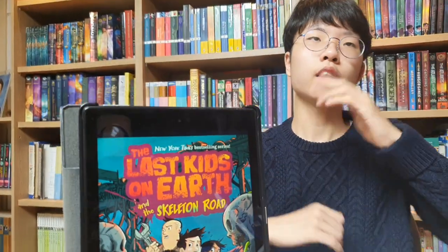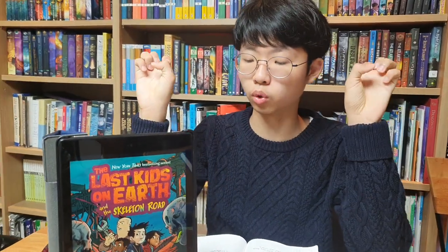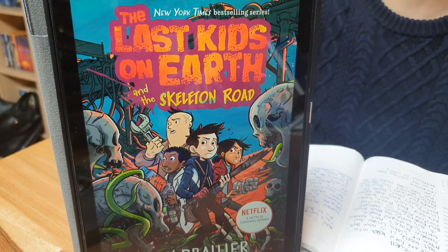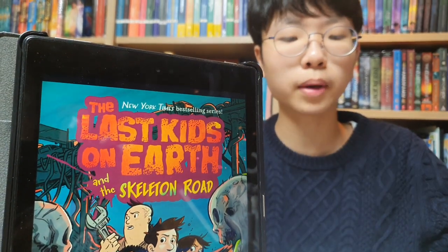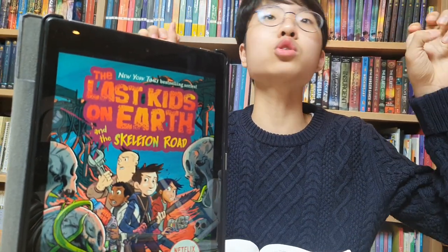June found out from her solo adventure in the last book that they have to find a place called the Outpost in order to find a tower. The tower is what they need to destroy, because if it's completed, Rezok the Ancient — the big bad guy who's going to destroy the world — will come into our world. Obviously, they want to prevent that. So they sent Skalka, one of their monster buddies, to get intel on where the Outpost was.